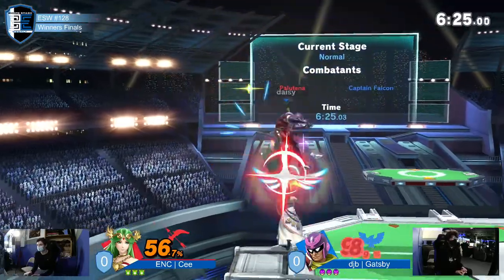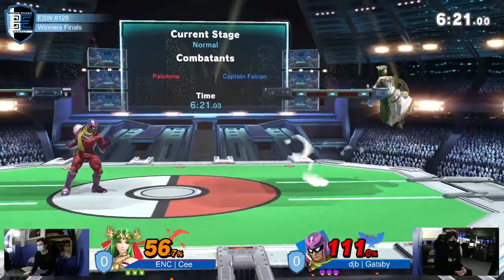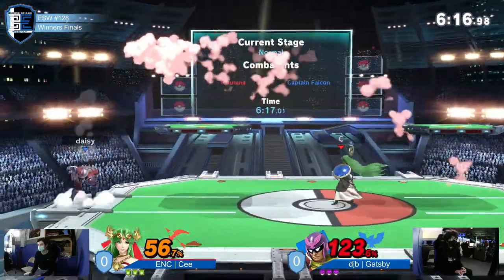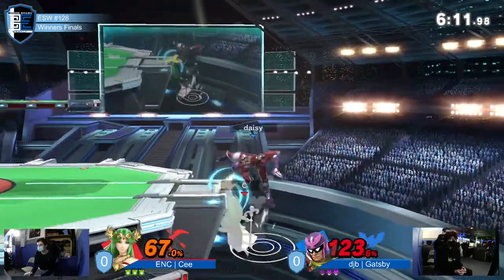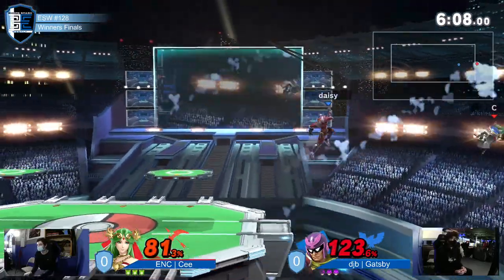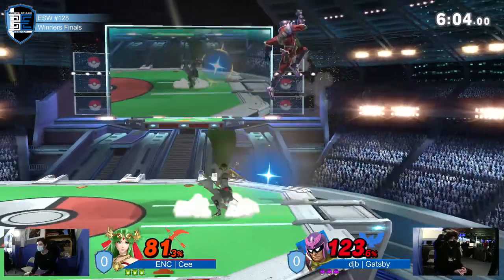One thing we haven't really seen C have to deal with is people really edge guarding him. Great DI managed to get behind C, keeping himself out of arm's reach — he manages to get back to neutral. Great job: hits him with the near one and baits him into dropping the shield, getting some more damage out there.